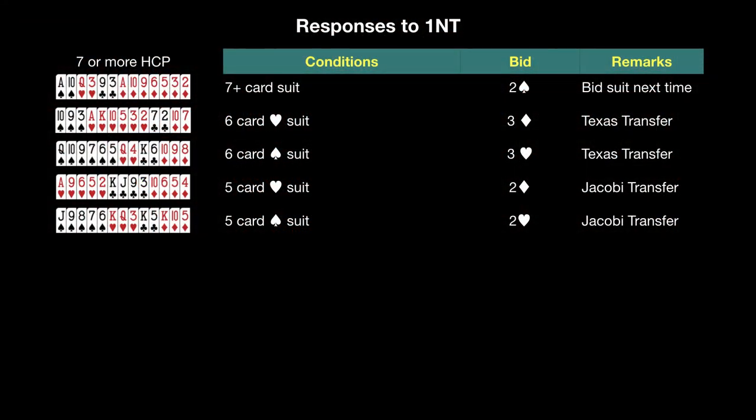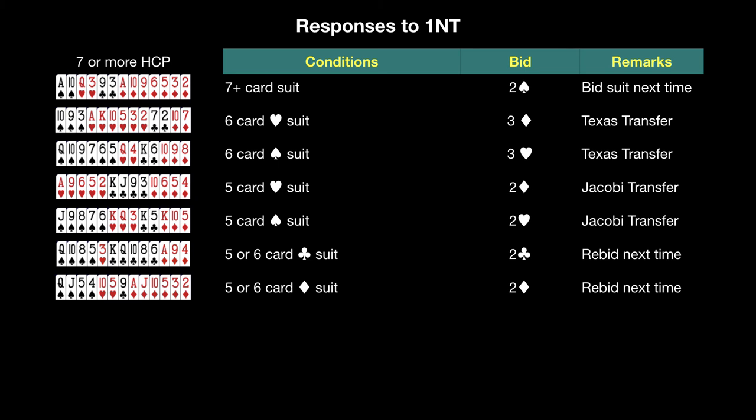If you do not have a 5- or 6-card major suit, then look for a 5- or 6-card minor suit. If found, bid the suit at the 2 level. If you are bidding 2 clubs, partner will assume that you are initiating the Stayman Convention. If you are bidding 2 diamonds, partner will assume that you are initiating a Jacoby transfer to hearts. In both cases, bid the suit again to confirm that you do have either 5- or 6-cards of the suit and to deny the Stayman or transfer request.